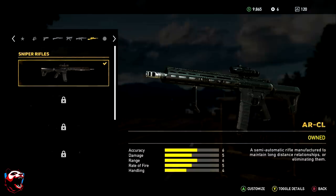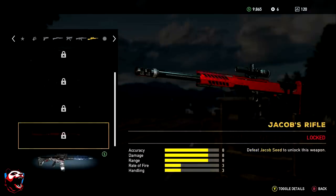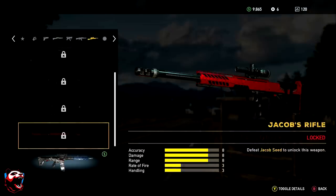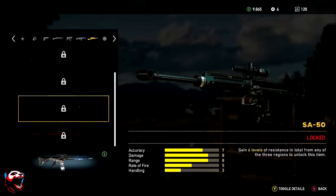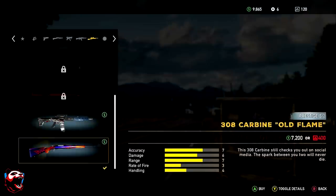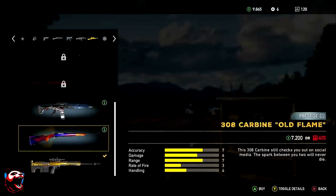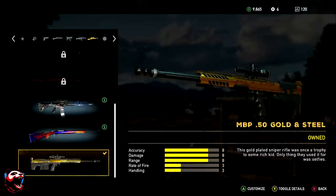Going over the sniper rifles, there are two I want to recommend. The first is the Jacob's Rifle — I wouldn't actually recommend buying this one. Instead, just defeat Jacob Seed and you will automatically get this weapon. It's the 8883 with good accuracy, good damage, and good range. The other one I'd recommend is the SA-50, which also has good accuracy, good damage, and good range, but the rate of fire is much more superior than the Jacob's Rifle, so you'll be able to fire that second shot really fast if you miss. You also have the MPB, which is the same as the SA-50 but with a different color variant.